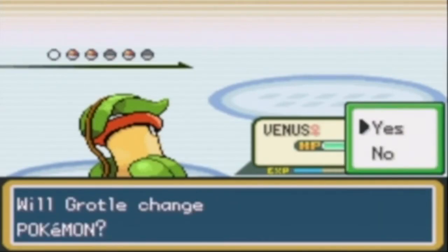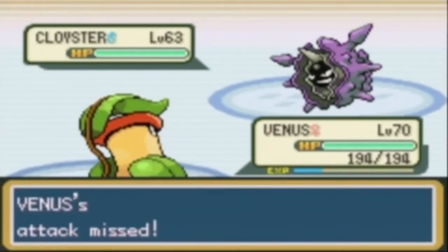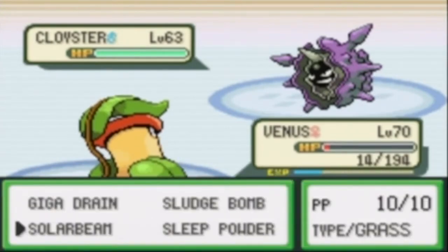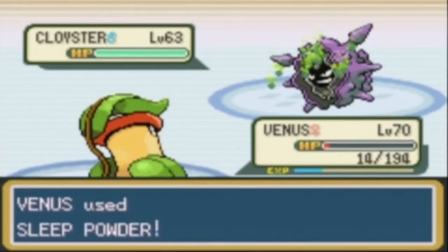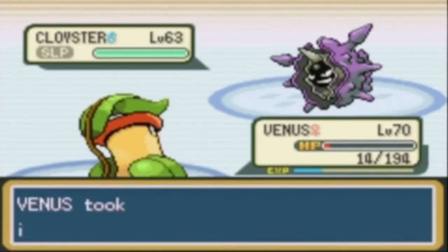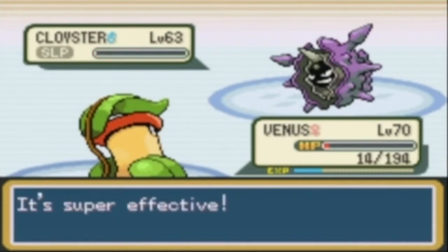For Cloyster, it was kind of a big pain. I'm going to go with the Sweet Powder and Solar Beam combo, though I should've just done Solar Beam right off the bat. I'll risk Sweet Powder — okay, thank you for the sleep. If Cloyster wakes up in the next two turns, Venus is done. Stay asleep. This should one-hit KO it, like I did in my test run.